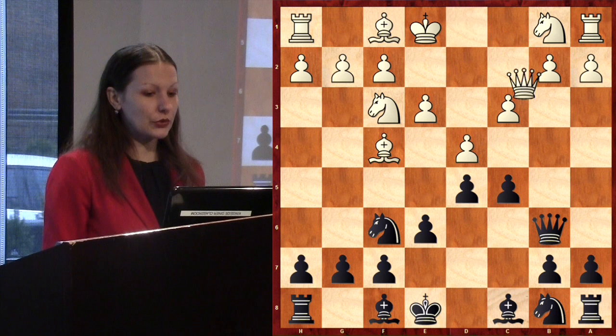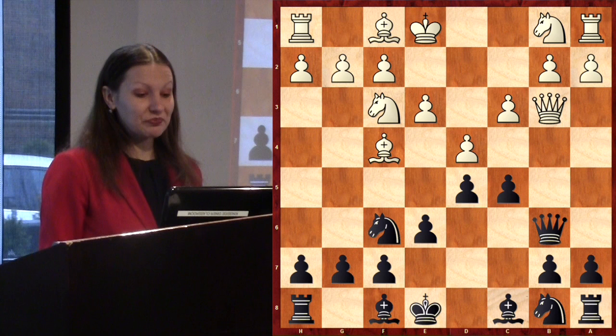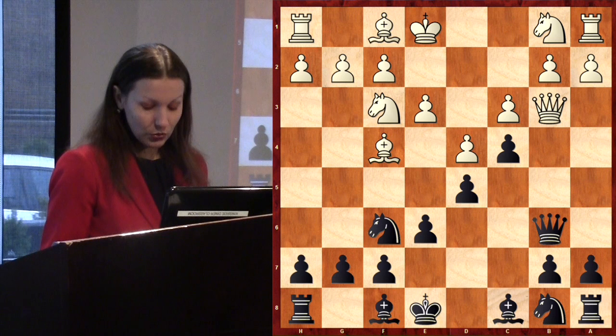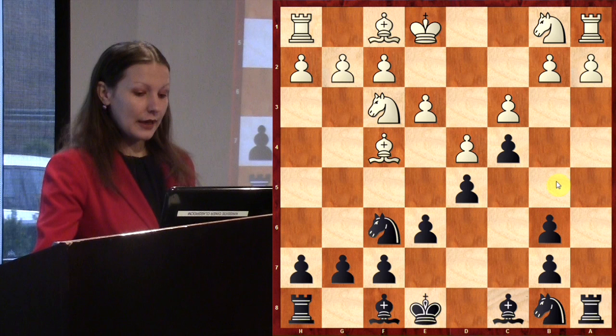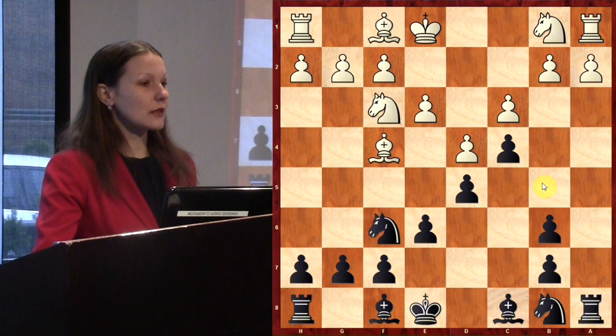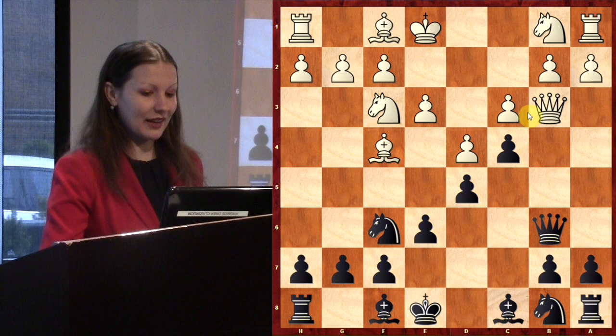White decided to play Qb3 in this position. Actually I forgot this opening because I hadn't played it for a long time. So I pushed c4 because I was sure it was the correct move and I made it very quickly. I thought my opponent would exchange queens on b6 and I could push b5 and b4 in the future to solve my doubled pawns problem.